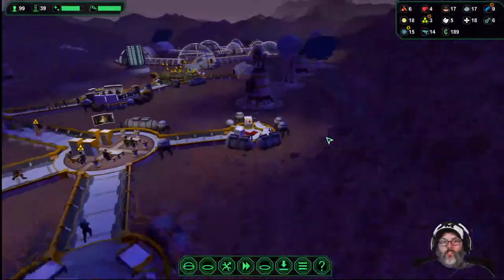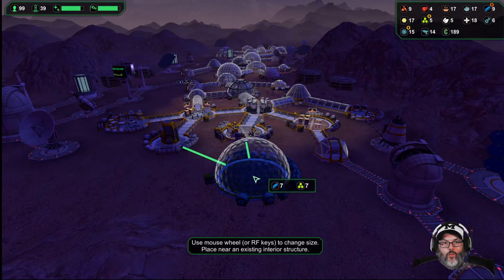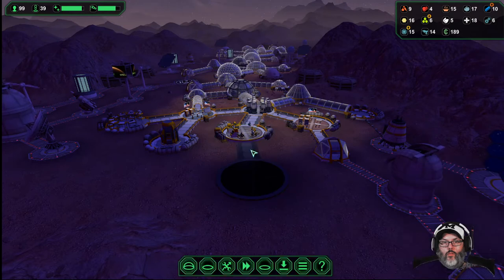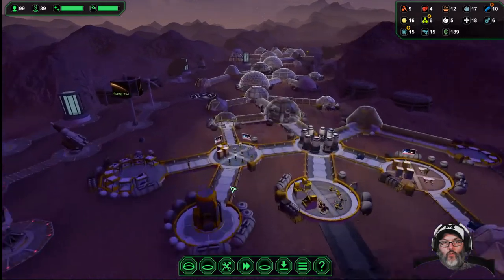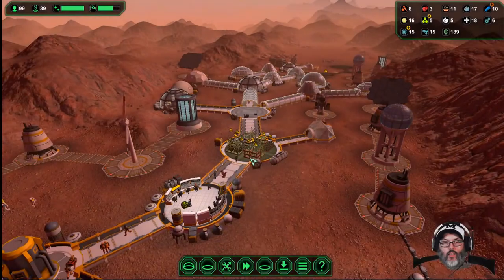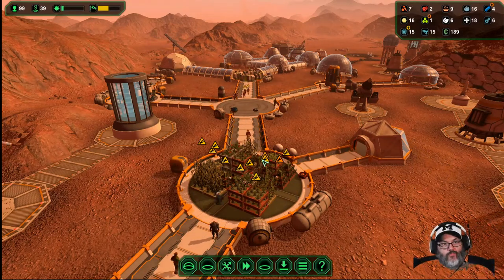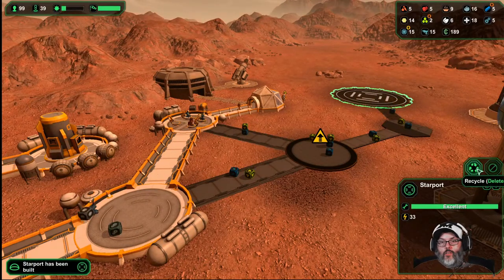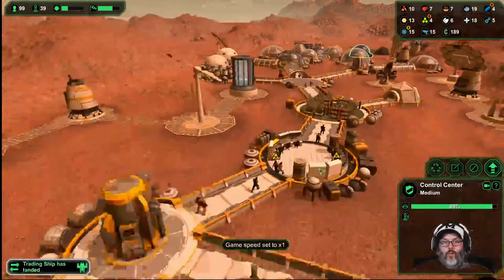We're waiting on plastics. I'm going to have to come out this way I suppose. I'm not a min-max person so I'm probably not playing this optimally — I'd be willing to bet money on that. All right, we've got a trading ship up at 65 percent commission.